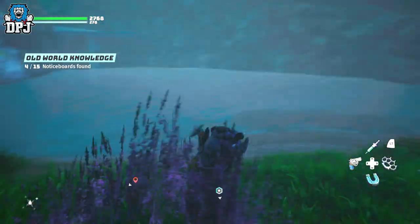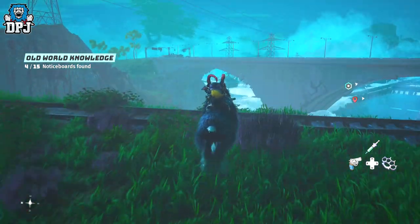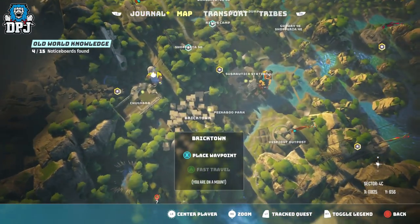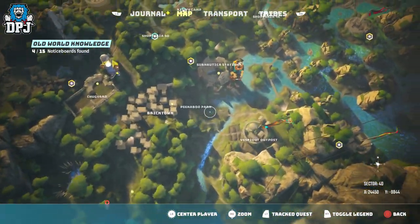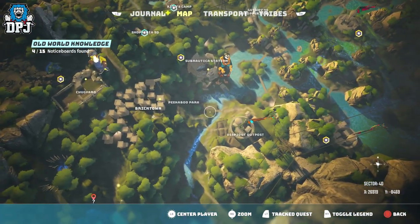If you've played for longer than a few hours and haven't found a tame yet, I found my first tame in the early stage of the game near Peekaboo Park and Group Town — have a look at it pinpointed on the map. The more you play, the more tames you'll be able to collect and they get bigger and stronger looking for sure.